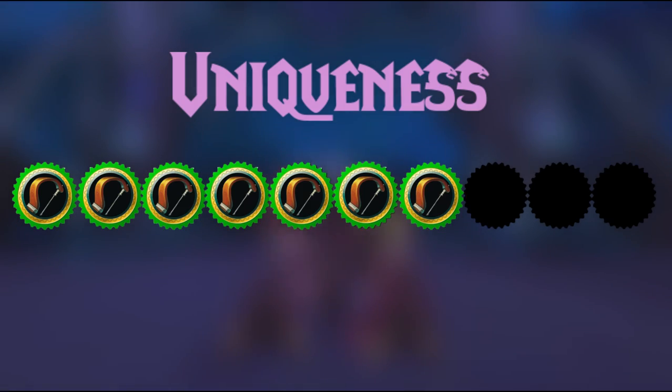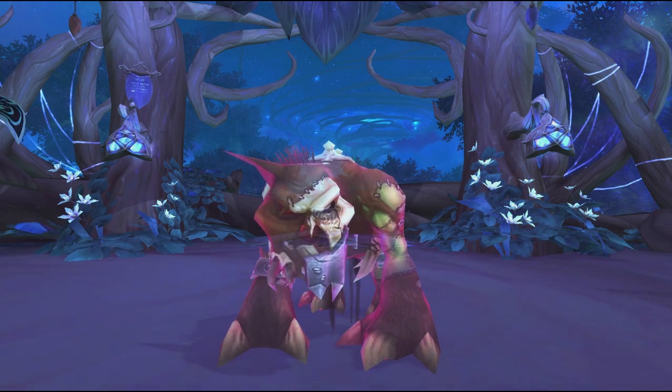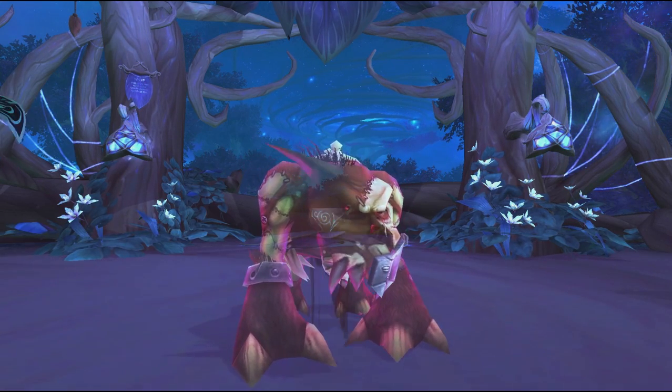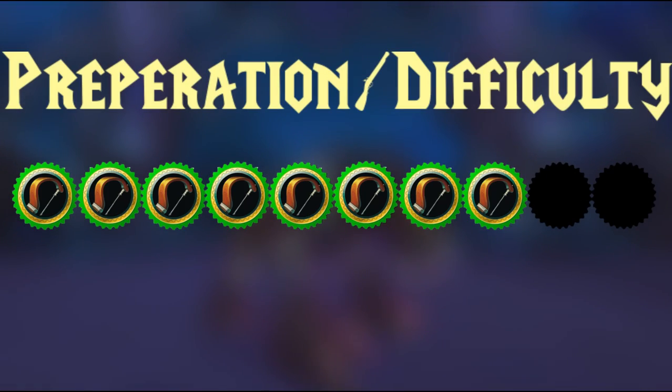When you use Beast Shield ability, it loses its ghostly appearance for the duration of the spell, but afterward it regains it again. In terms of uniqueness, I give it a 10 out of 10 — mostly because of the special effects, but also because of the appearance. A ghostly glowing undead creature is something really cool and I really like this pet a lot. In terms of preparation I give it an 8 out of 10. Farming rep with Silvermoon is actually really easy, and most hunters should already have a Tome of the Undead taming at this point.